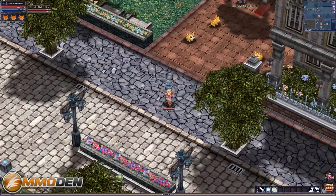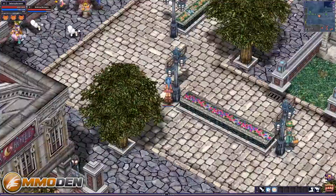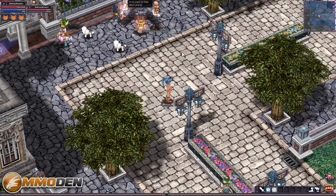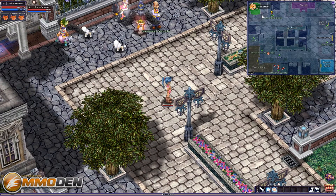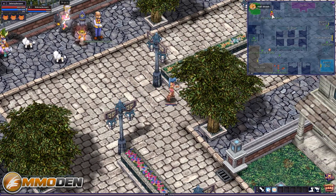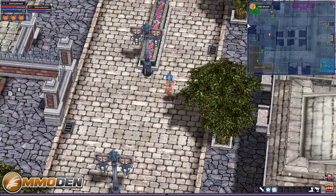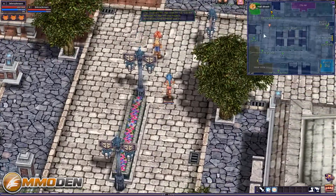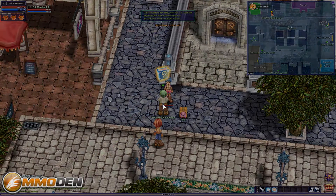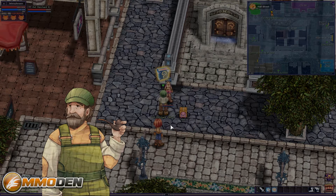Now we're off to meet the pet merchant — let's see if we're going to get our first pet. Graphically the game looks really really good. We got stuck, so let's bring up the map and click to navigate. You can do that on any of the maps. Everything is broken down into these different little instance maps — whether you're outside fighting monsters or running around the different towns and areas of towns.